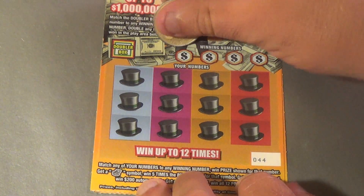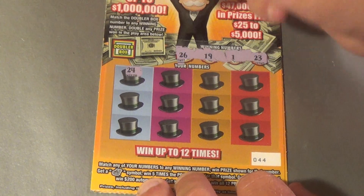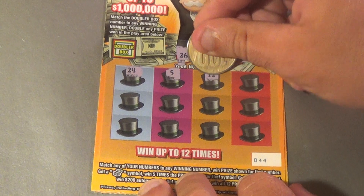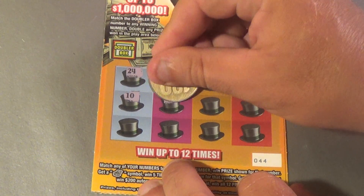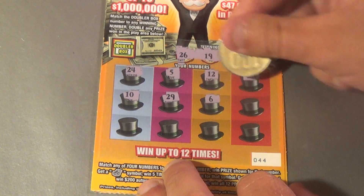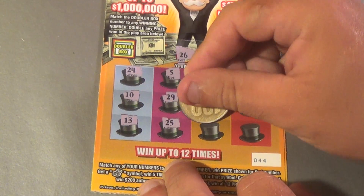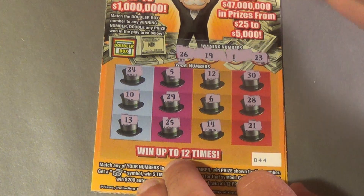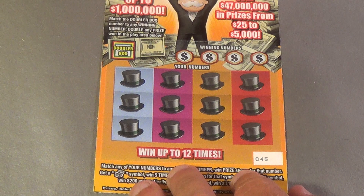On to the next ticket: winning numbers 26, 19, 1, 23. We have 24, 5, 12, 30, 10, 29, 6, 28, 13, 25, 14, 21 — loser.